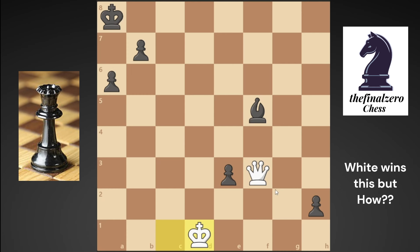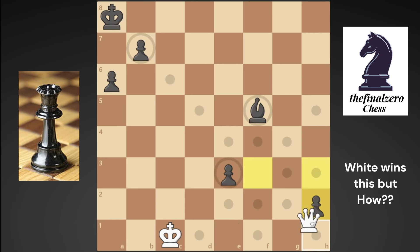You can't use your king from d1. The easiest move for white here is to place your queen to h1. Now he can't promote the h-pawn and he can't promote the other one.